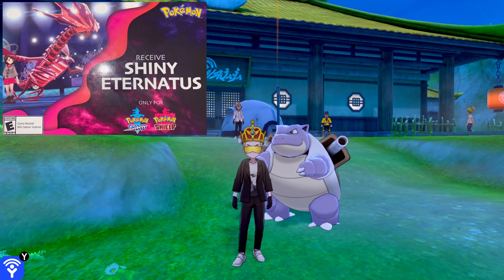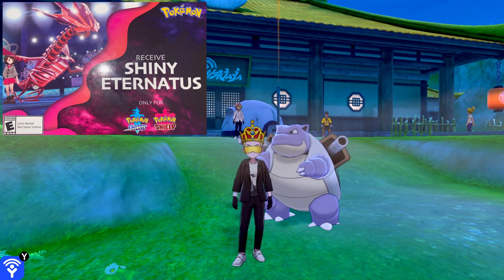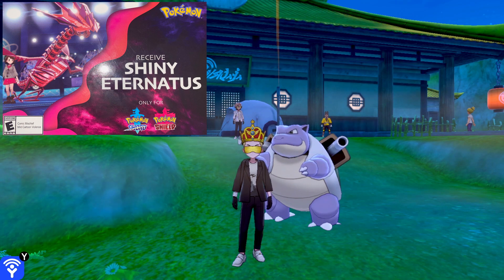They'll give you a card — I'll pop a picture of what it looks like. It's just like any other mystery gift, but this one is a shiny Eternatus, which is pretty cool. I heard it's six IV, but we'll see when I get it. You have to do a little scratch-off thing, so I'll do that right now.